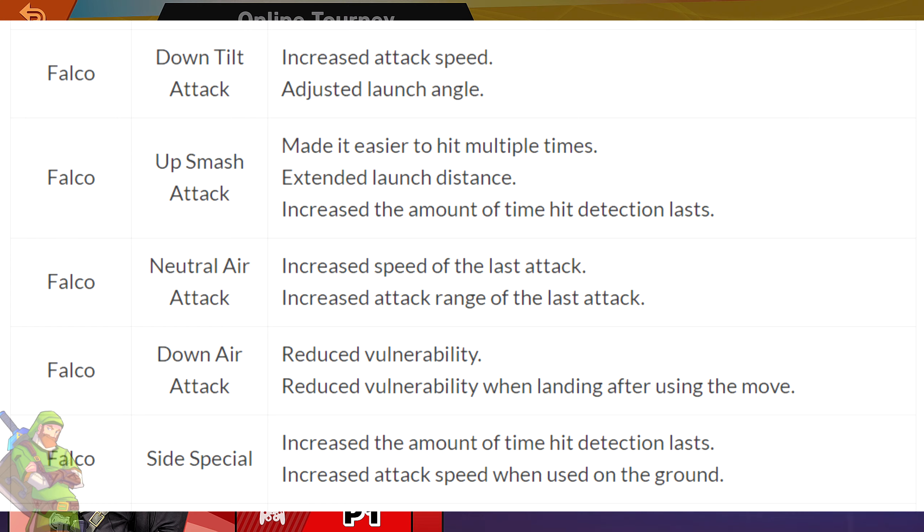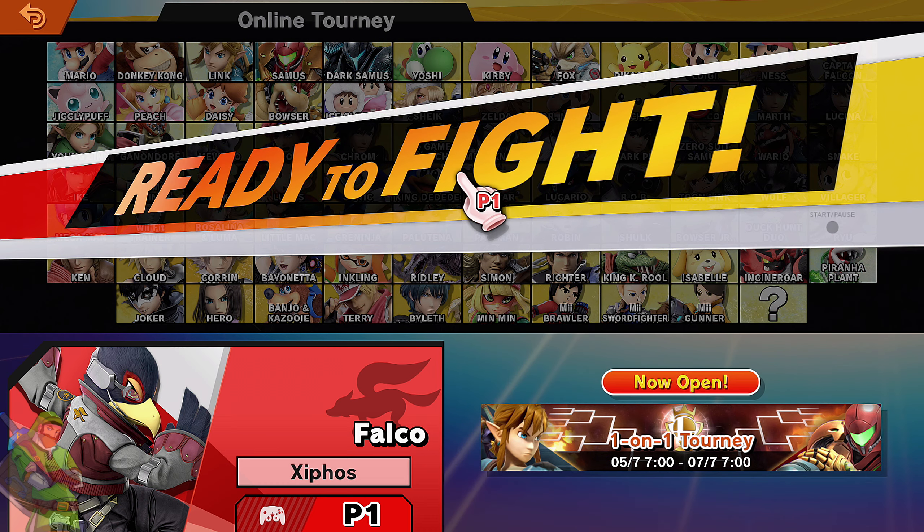His neutral air was increased in speed and the attack range of the last hit was also increased. His down air attack now has reduced vulnerability, which means I can go into a shield quicker and do things faster after using the move. His side special increased the amount of time the hitbox is active and increased the speed when used on the ground.